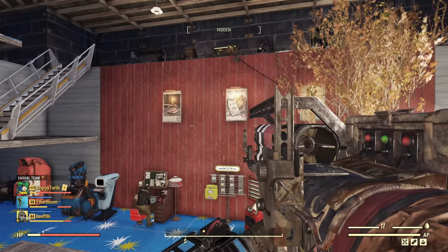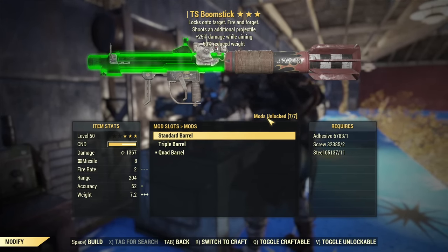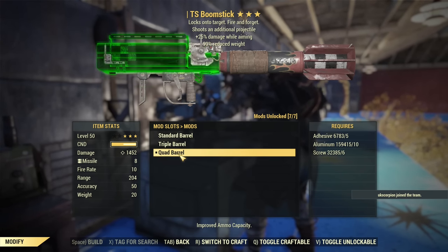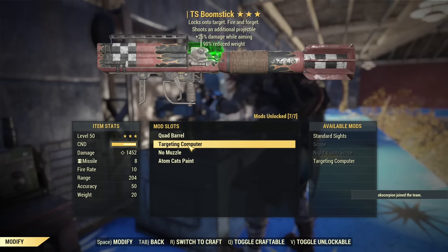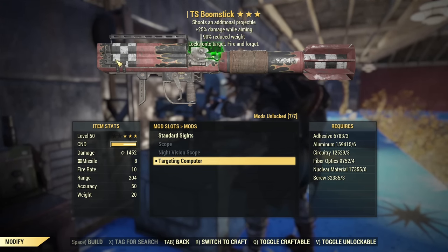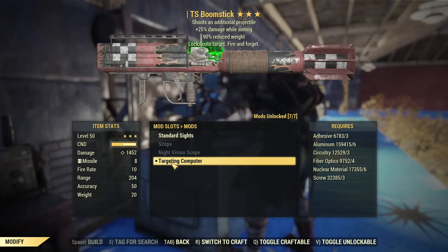Now, possible modifications for the missile launcher. If you don't see your mods unlocked, you need to scrap regular missile launchers for those. It can have a standard barrel, triple barrel, or quad barrel — you want quad, because that's more ammo to fire. Then there's the targeting computer, which is a true beauty. Only the missile launcher has it. It locks onto a target — fire and forget. Amazing functionality with insane lock-on range.